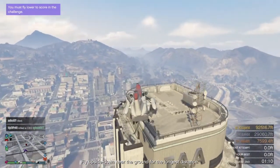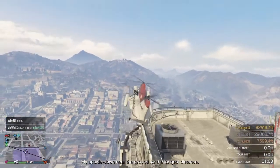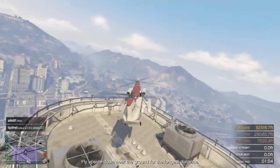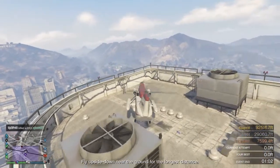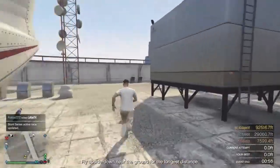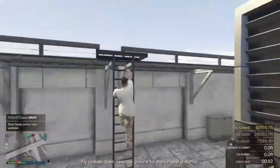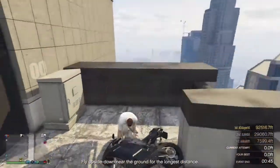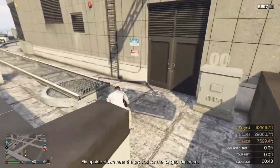Once you get here to the IAA building, just drop the motorcycle like I do in this video — just like that — and land the Cargo Bob right here.